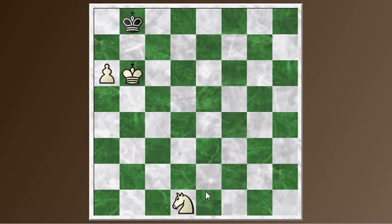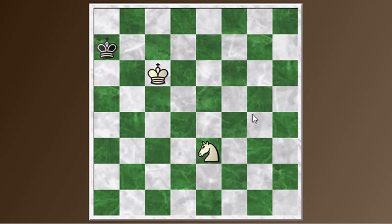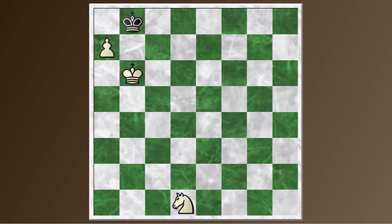Even moving the knight won't help. If white moves the knight, that's stalemate — the king has no moves. The white king is taking away these squares and the pawn is taking away that square. If you can't move the knight, that would be stalemate. You can't move the pawn because it's blocked, so your only move is to move the king. If the king goes to this square, it's still stalemate, so the king has to step away, black will gobble the pawn, and it's a draw — you can't mate with just a knight.